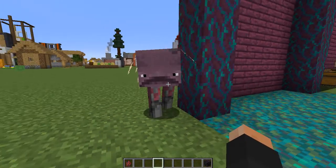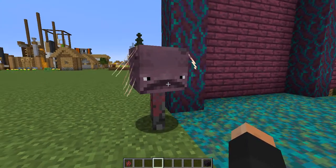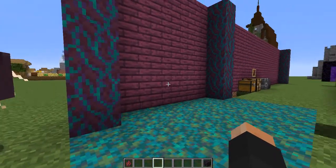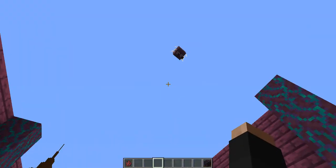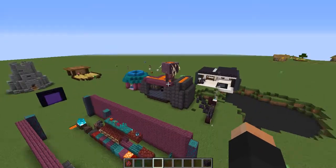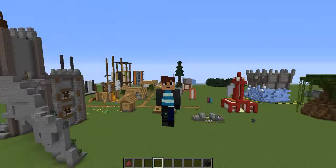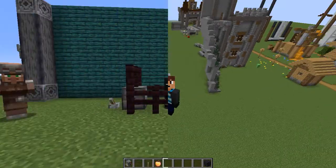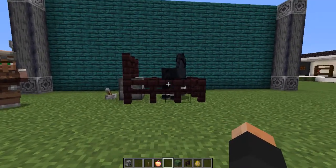I'm not quite sure when this got changed or added, but now striders turn purple when they're not in lava, which is quite interesting. Also, the one I was riding earlier in the last video — they fly now. I am not entirely sure what has caused this. I just came back out of the nether and suddenly my strider is 15 feet in the air.